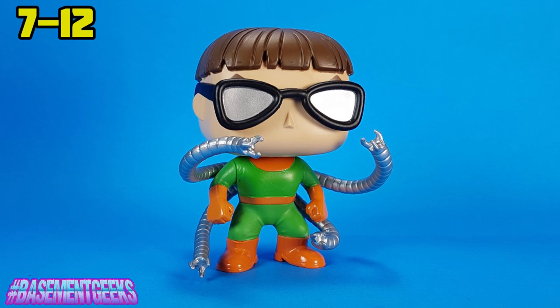My favorite one of this entire series has got to be Doctor Octopus. Look at the octopus arms — that is just the greatest thing. I love the four of those coming around looking like they're gonna grab. He's got that wicked bowl cut hairstyle, those big black glasses, and his costume is classic with the green and the orange. The arms going everywhere is what really makes that pop. There are so many pops that are bland — if you have to keep a collectible in a box to tell who it is, it's not a good collectible. But Doc Ock? You're gonna know who this is right away.